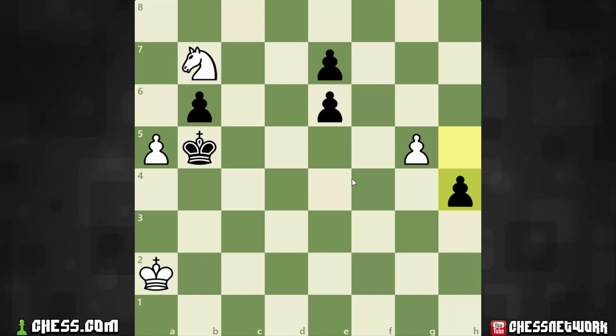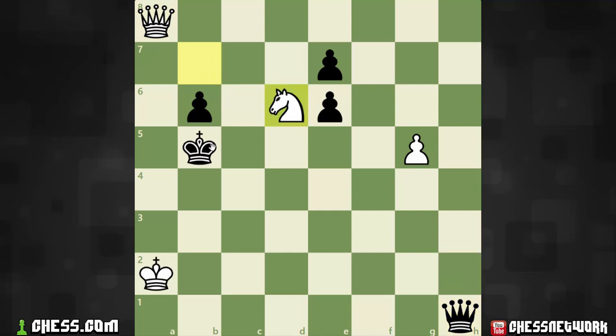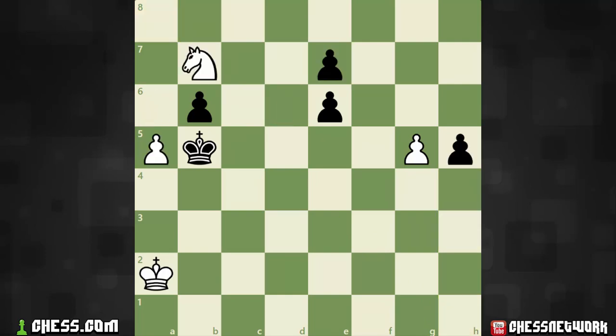The solution to this one is to immediately push the a6 pawn, and if black continues to push, what ends up happening is white promotes first, black on the very next move promotes, and now we have a knight move with check, which is unleashing an attack against the queen. We win the queen in the game.